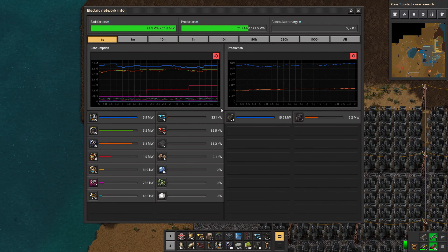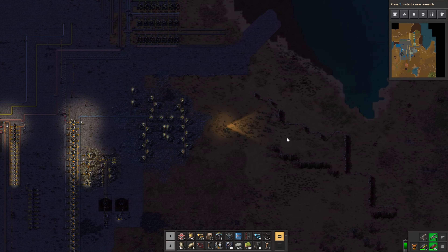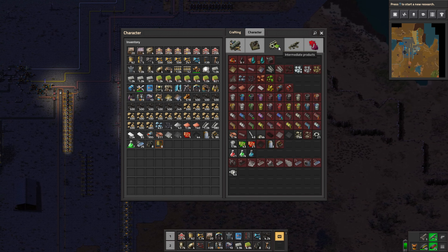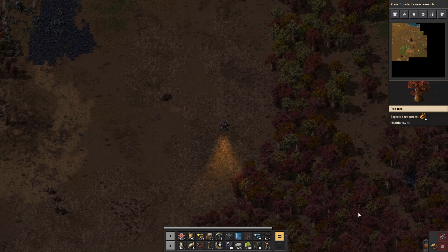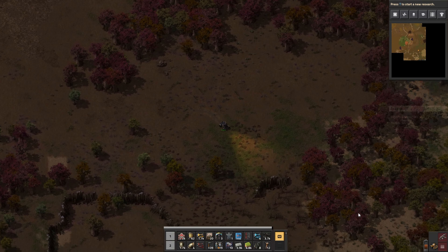Now we are coming across a much more dire problem — iron. We are not getting enough iron at all. I could assemble things more intelligently but I'm running out of space on my iron deposit. What I think I want to do is find another iron deposit and make a train out there. I want to head out a decent ways in a direction I haven't been yet, because the ore gets richer the further you go from the starting area. Hopefully I'll find a giga deposit somewhere.